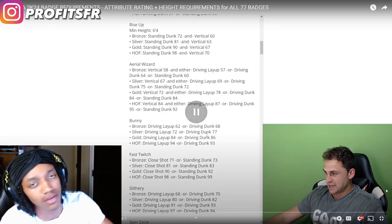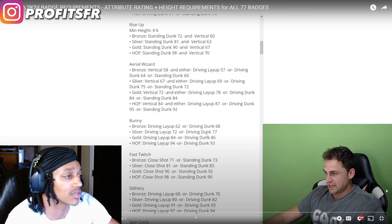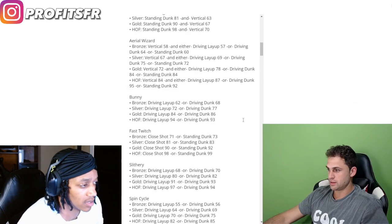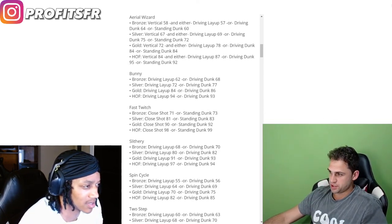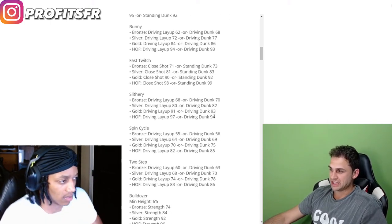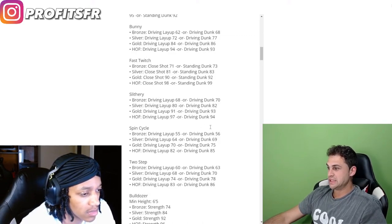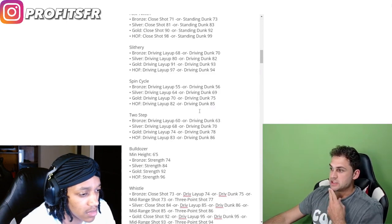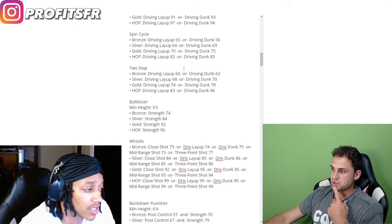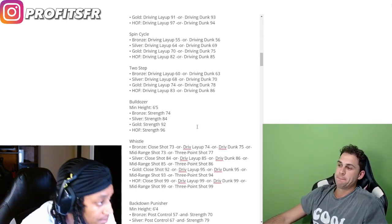I might not be rocking aerial wizard, but bronze — I don't know. It's driving layup or driving dunk ratings as you can see. Fast twitch is close shot or standing dunk. Slithery is driving layup or driving dunk, all the way up to 97 layup for hall of fame and 94 driving dunk for hall of fame. Spin cycle is the same situation — driving layup or driving dunk. The finishing category is gonna be overpowered in 2K24 on the driving side.